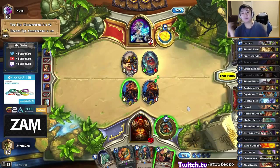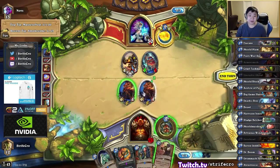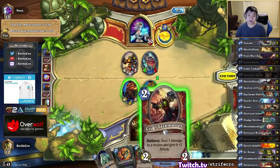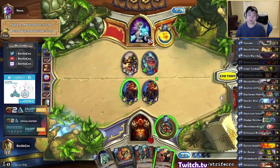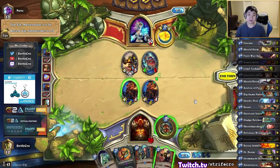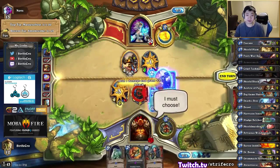I can't really decide what to do here. Basically I'm deciding between just attacking and then cruel taskmastering the other armorsmith to have a 3-3, a 2-2, and a 1-1 — or just cruel taskmastering this and having two 1-4s and a 2-2.